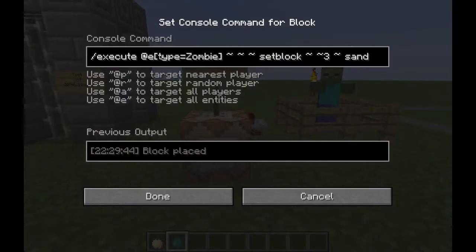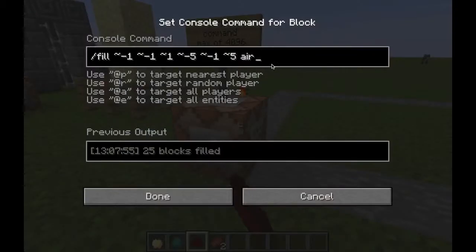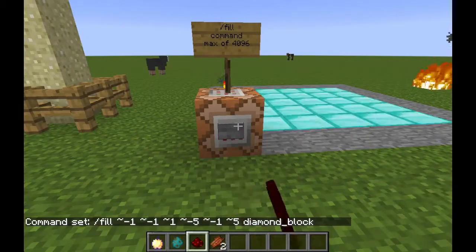Using the execute command you're now able to execute any types of event, like spawning a block of sand over a zombie's head. The new fill command allows you to fill any cubic area with air or diamond blocks, but again it needs to be less than 4096 blocks.